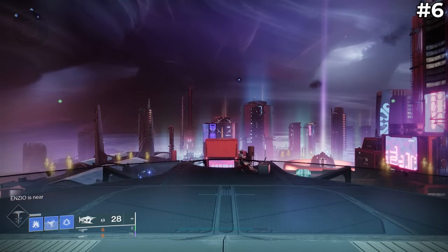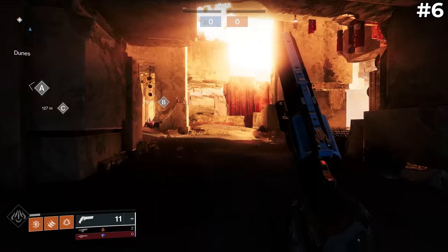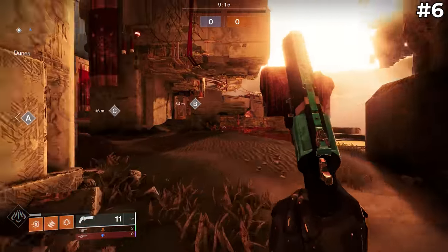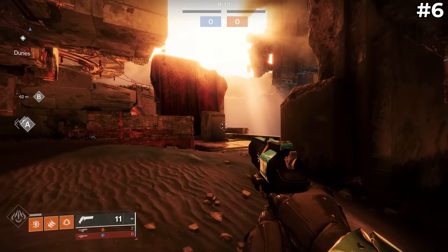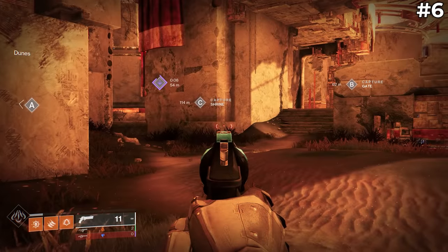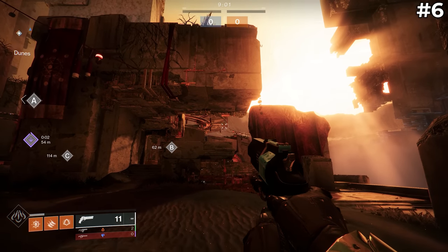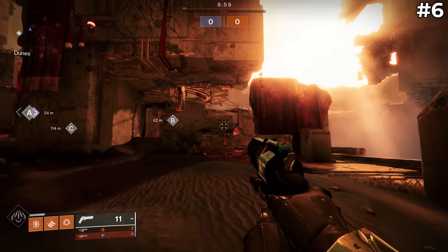The next setting doesn't technically have an off button, but it's extremely important. The ADS sensitivity modifier is a setting for both controller and mouse and keyboard, and it affects how your crosshair moves while you're aiming down sights. This setting ranges from 0.5 up to 1.5, and I often see people making the mistake of setting this above 1.0. If it is above 1.0, your sensitivity will be higher while aiming down sights, and this extra speed can make it rather hard to accurately hit a target. The general philosophy is that you want it at 1.0 or below so that you can be accurate while aiming, but still feel fast while moving around the game. Personally, I play with this set at 0.5.